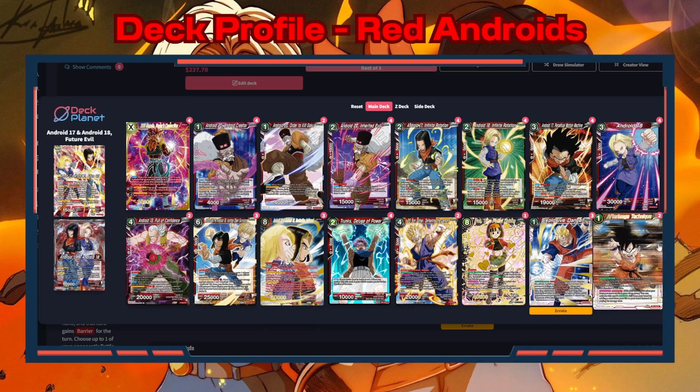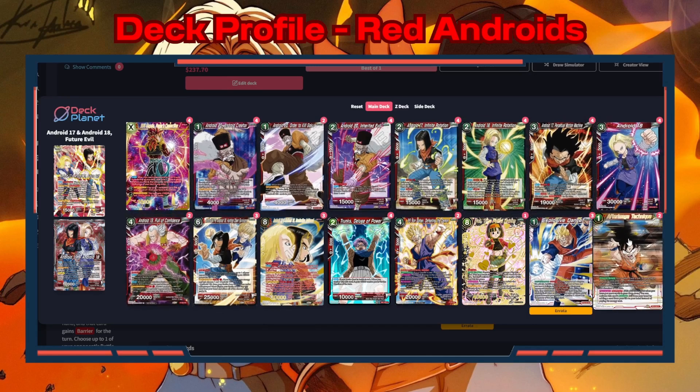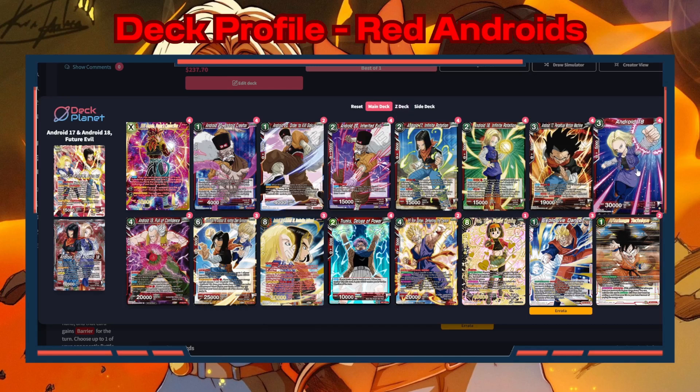The last two cards are Explosive Dance and After Image Technique. Explosive Dance is a great floodgate — once you're pushed to four life and have your Z extra on board, it forces your opponent to sack Z energy to attack anything other than your leader, protecting your board for the rest of the turn. After Image Technique helps defend against big swings and lets you take life down to four to activate Explosive Dance. That's the full main deck of 50 cards — built to be very aggressive, pushing pressure consistently with the 30k skillless bodies.